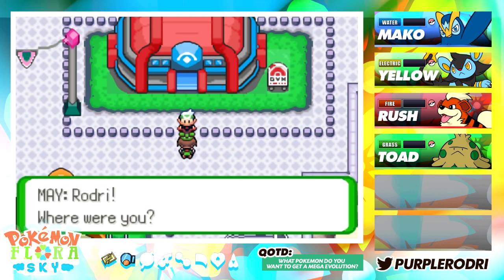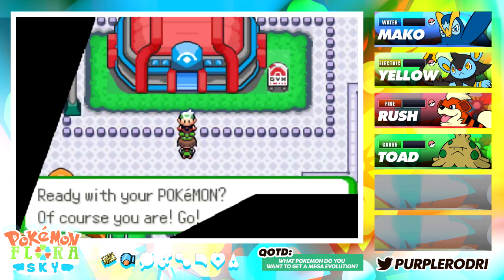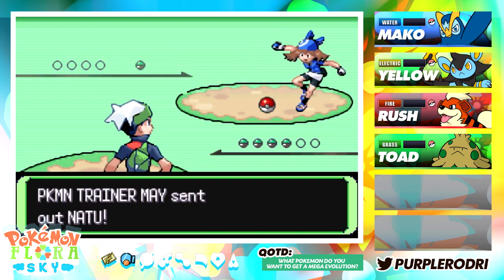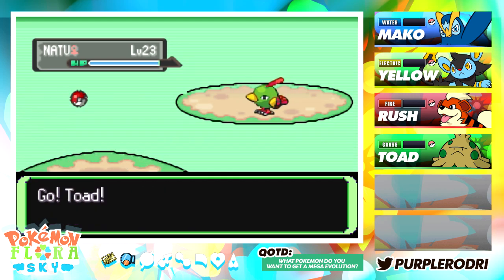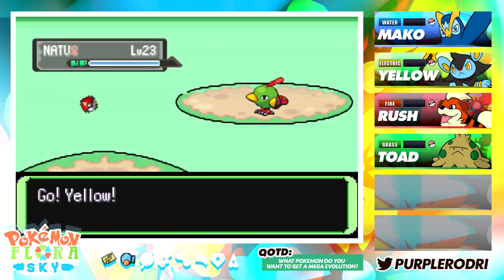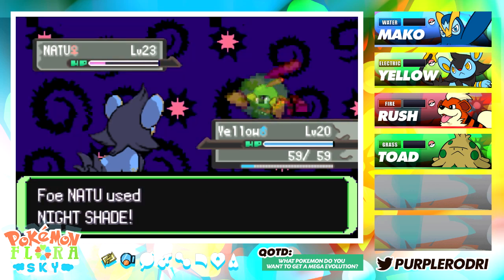Look who it is! The rival Mei shows up, saying 'Rodri, where were you? I was looking for you. How much stronger have you gotten? Let me check for you.' So Rodri versus Mei — let's take on our rival and see how much stronger she's gotten. She sends out a Natu at level 23. I'm going to switch out to Yellow, who's been waiting to get into the mix and start KOing everybody. Yellow goes for Spark and Natu goes for Leer, but we have the Spark covered.